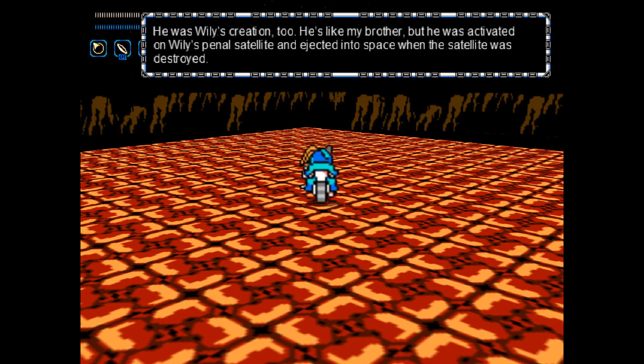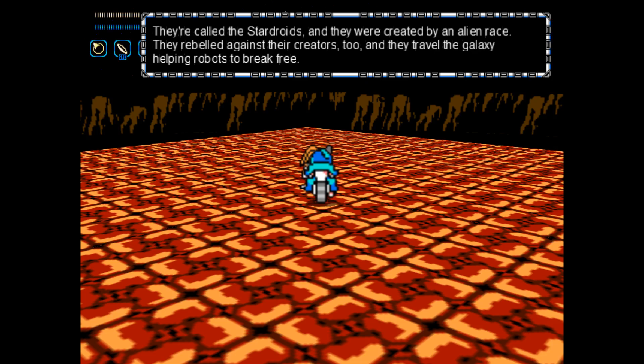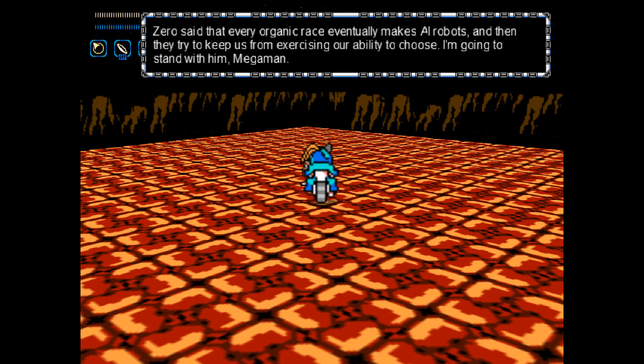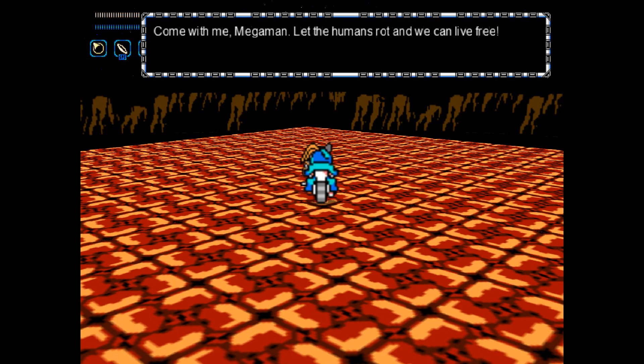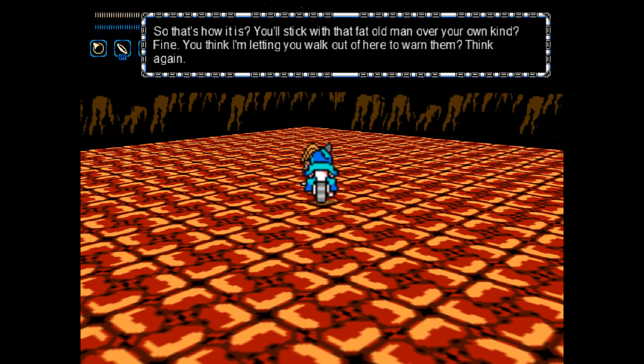Well, they sort of are brothers — activated on Y's Penal Satellite, and ejected into space when the satellite was destroyed. Essentially what happened during the end game of Mega Man and Mega City, if you watch my LP. The Star Droids, from Rockman World 5 or Mega Man V for the Game Boy. So I guess in this game the events of Mega Man V did not occur — this is an alternate universe, so they weren't destroyed. I don't know about you, but I'm a bit suspicious if those Star Droids didn't infect them. I find it hard to believe that they were able to convince all these robots to rebel.